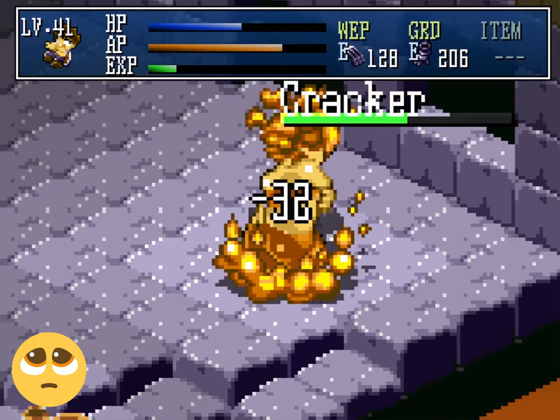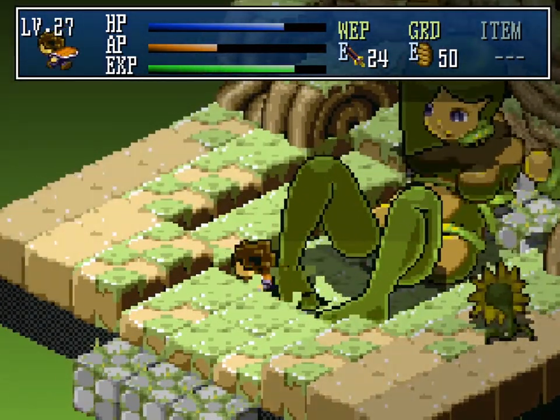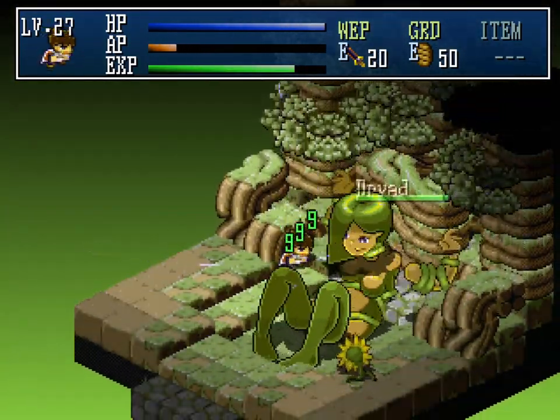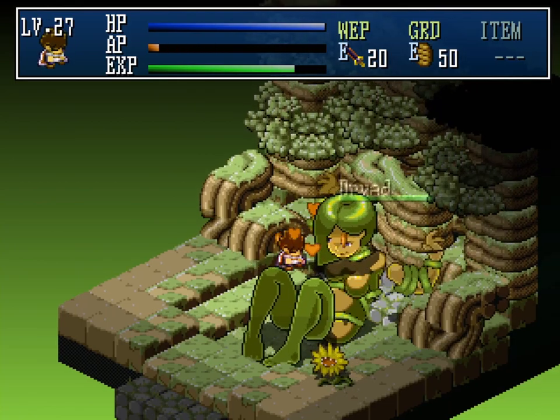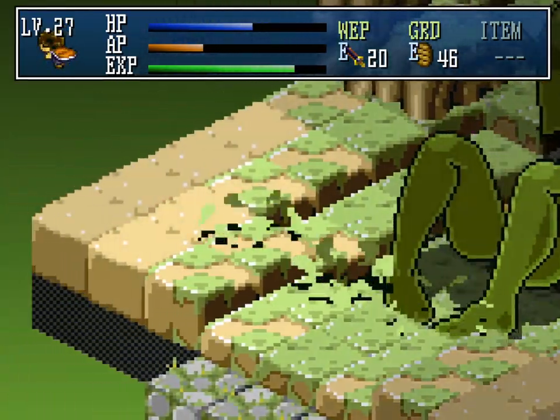The bosses, their usually larger sprites allowing for more detail, perform actions like squeezing the slacker between their thighs, or smothering him against their chests, or, in the case of Hades, straight up having sex with him. It's consensual, though, as Hades only tries if the slacker asks first.